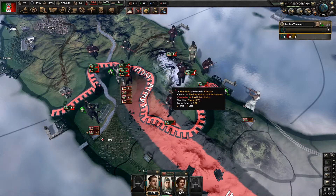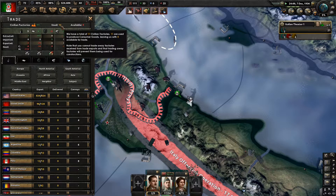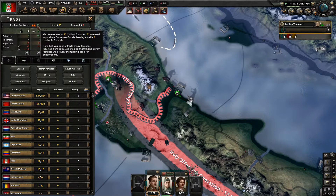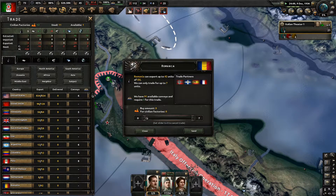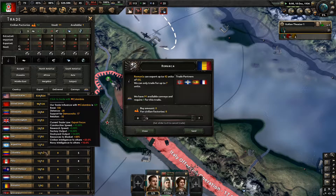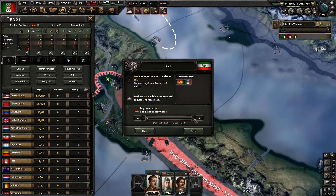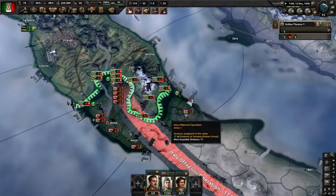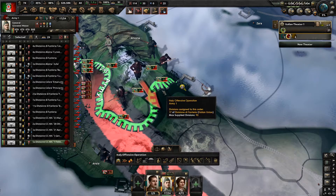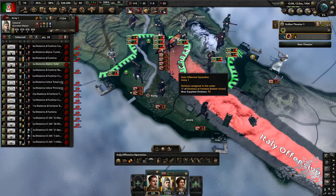Let's see if we manage to capture any civilian factories - 11 and they are all used. Maybe we cancel this rubber trade. We don't want to trade over water, and I don't want to trade with the Soviets. Let's get some Iranian oil then - yes, that's fine. We are not building anything anyway, so we are not in a worse off position than we were before.